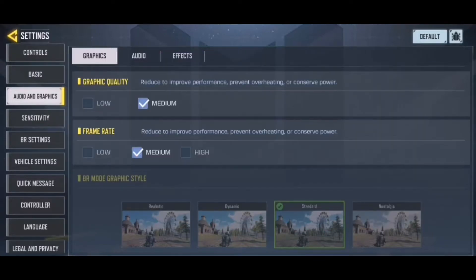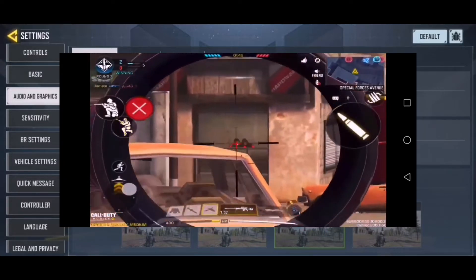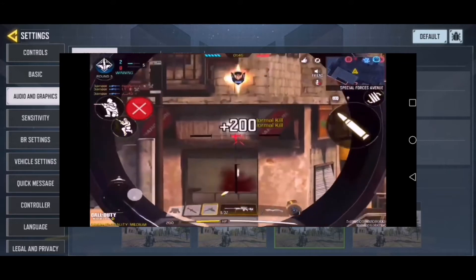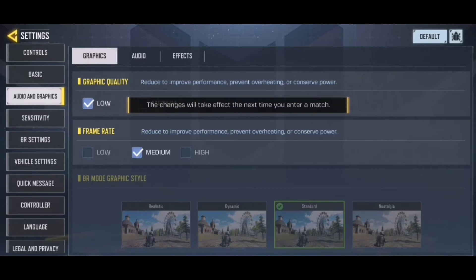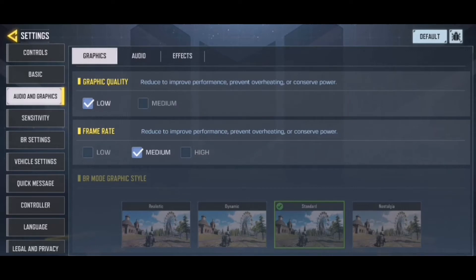But if you're using the low setting, you won't be able to see through the vehicles — for example in Crossfire or Standoff. So I think when it comes to Call of Duty-type games, medium quality is the best.